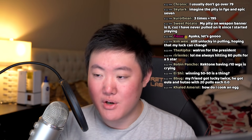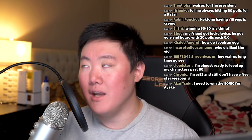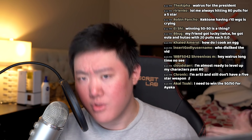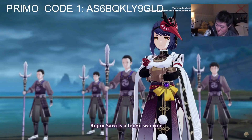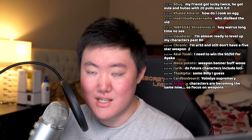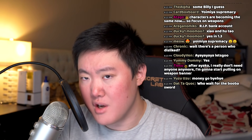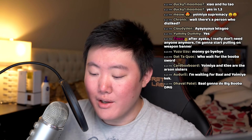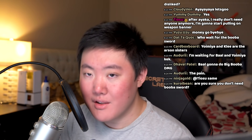Number two: the showcasing of future characters and the return of double new character banners. We haven't had something like this since Xiao and Hu Tao back in patch 1.3 — I believe that was the last time we got two new characters in one patch. And of course, Mihoyo showcasing the future characters — we've got a whole slew of characters shoved in our faces. Going forward, if Mihoyo keeps up this kind of transparency, maybe even more so, they're dipping their toes in the water and eventually will be fully showcasing characters — showing their weapon types, element types, giving us more insight into content in development. We're building trust with Mihoyo here.